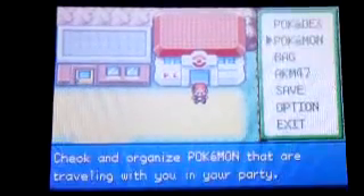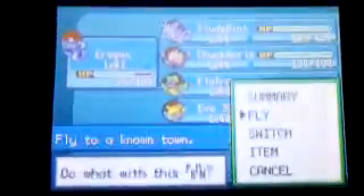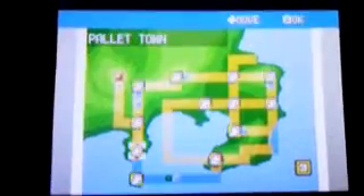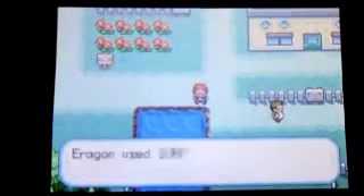Hey guys, AK47Master here, back with some more Pokemon Leaf Green. On the last episode we took on Zapdos, and on the previous one we took on Articuno. Now on this one, we are not going to take on Moltres. We are actually going to go back on course of where we are supposed to go, and we are going to be heading to Cinnabar Island, which is where you can pick up the next gym badge.